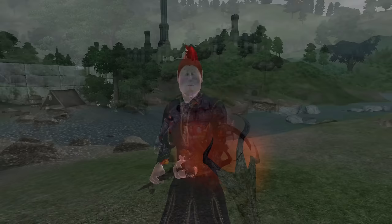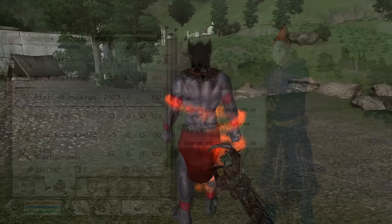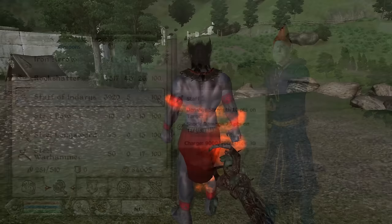Staff of Indaris: The Staff of Indaris can be acquired as a reward to the player at the end of the Wayward Knight quest. It has 30 charged uses, a durability of 100, a value of 3,920 gold, and deals 70 points of Shock Damage as well as 10 points of Damage Strength.